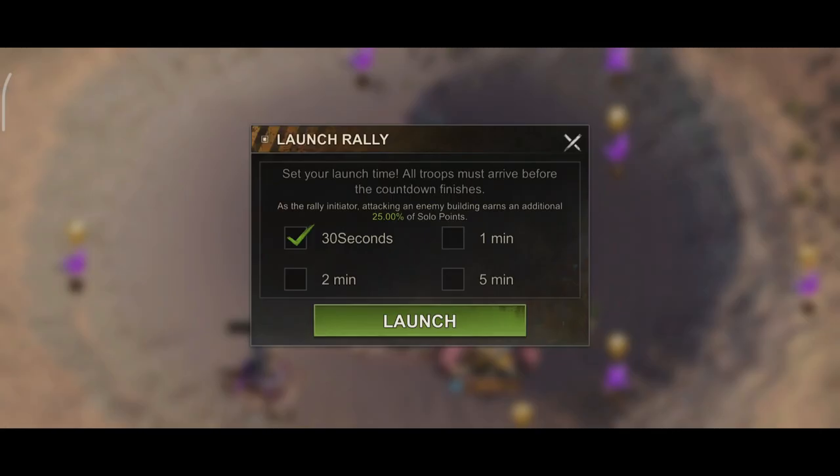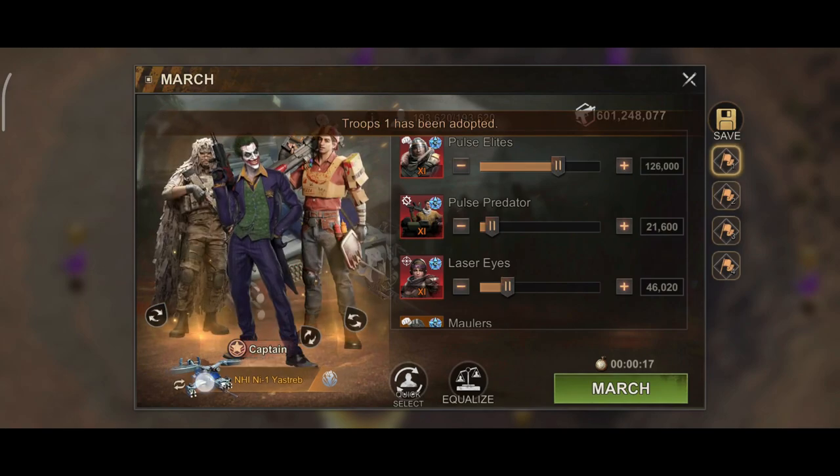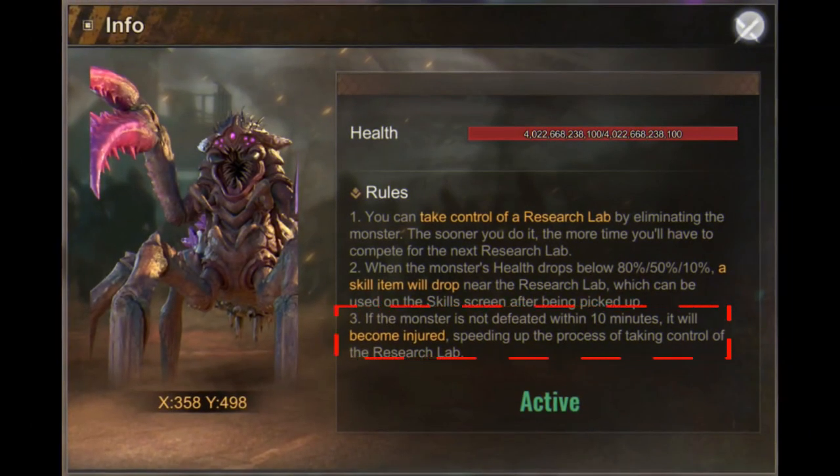Are you kidding me? I just want to get this done and over with and fight! Nevertheless, you have to defeat the Infected Monster at Lab R2 before you are allowed to proceed towards the Lab R3 buildings. After 10 minutes of battling the Infected Monster, there will be an automatic reduction of the Monster's defenses, thus technically making it easier to eliminate the Infected Monster.